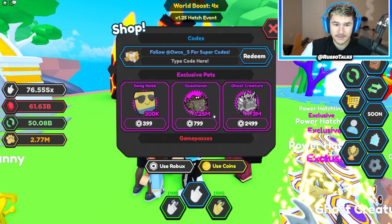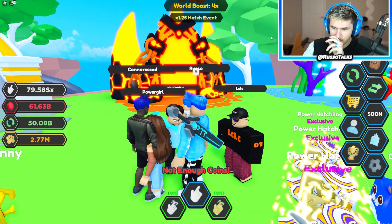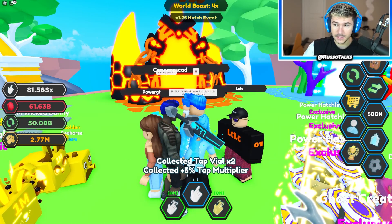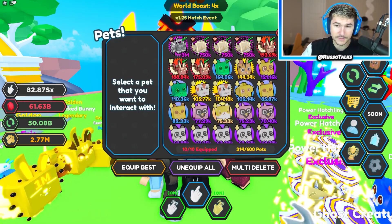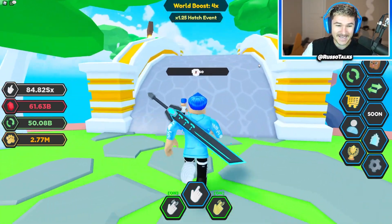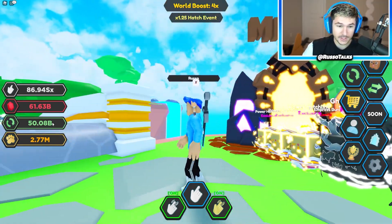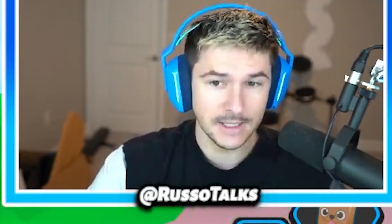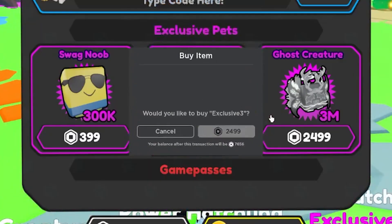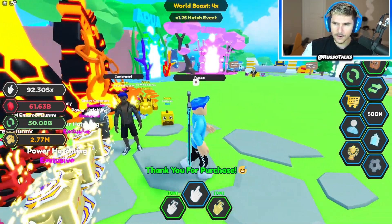I don't even know how you get coins — it says not enough coins. We got achievements right here — wow, I haven't claimed any of these. I have 10 out of 10 pets equipped and my best is definitely this ghost creature. For the mines, I need 1 trillion rebirths and I'm at 50 billion, so this is definitely going to take a little bit. We're going to need some better pets and we'll need to grind. We have to go to the best world we previously unlocked.